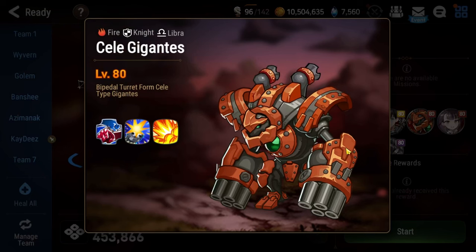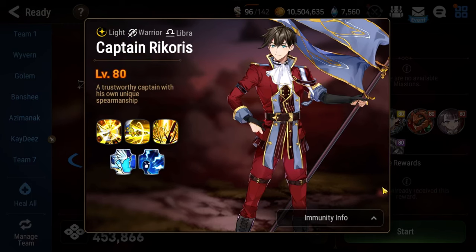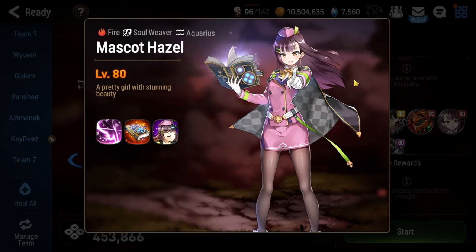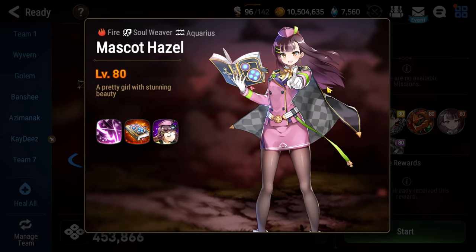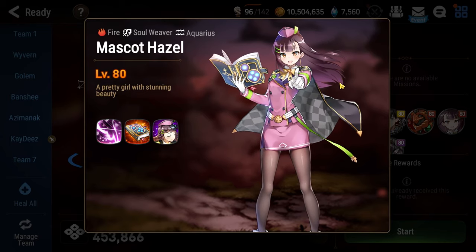Once the Gigantes has its ultimate full and takes a turn, it does a massive AoE attack that most likely kills your entire team, save for your tank. In order to block it, you need some kind of defensive skill like invincibility or skill nullifier, or you could use the one that Mascot Hazel and Captain Ricorous provide. Every time you attack Mascot Hazel with a single target attack, she gains a stack. At five stacks, everyone on Ricorous's team and everyone on your team gets a skill nullifier. You then attack Ricorous to force the Gigantes to the top, it uses its ultimate, you block it — cool, you go on with your life.